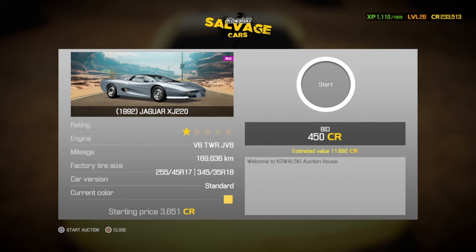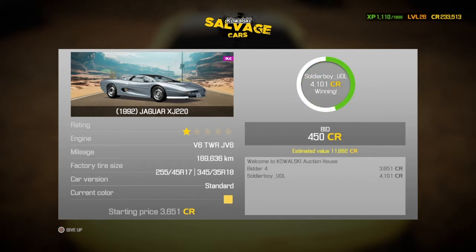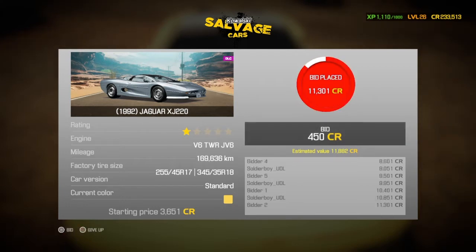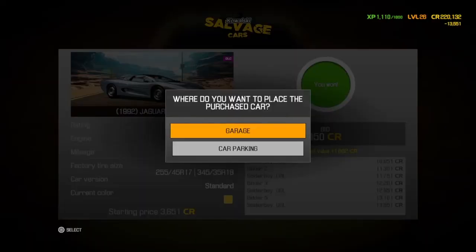Always have a max bid — you never want to go into an auction without knowing your top end limit. We went close a few times, nearly to our top end, and we won! We paid 13,551 — a bit short of our maximum bid. I'm happy with that, I think that's a really good deal on the Jaguar.